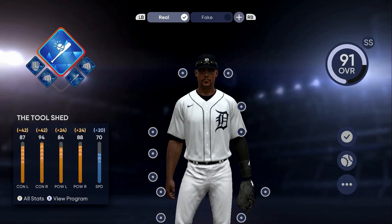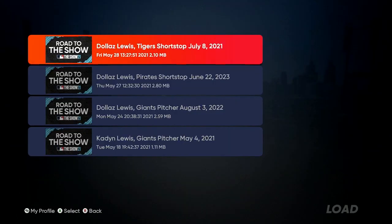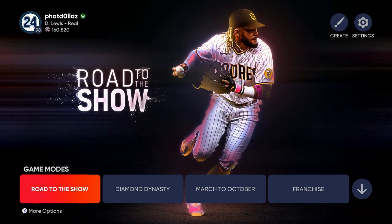If you want to start with bronzes, silvers, or golds and work them up to 100, then start back over — go to Load Save File and pick the file you saved. I've got four different ones I've grinded out and made 80,000 to 120,000 stubs off already. Once you load the save file it starts at the cut scenes, and when it asks what team you want, pick Colorado Rockies or Detroit Tigers.